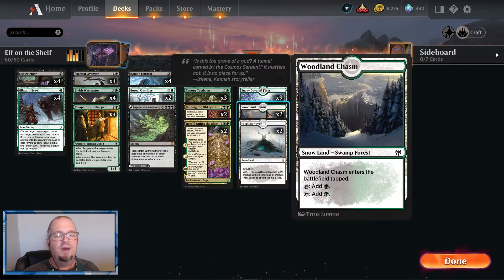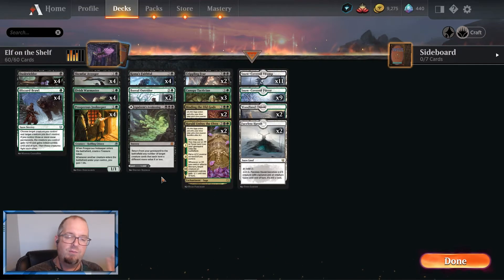We've got snow-covered swamps and snow-covered forests — 25 total land in the deck, maybe it needs one more. I seem to have mana problems today — getting flooded like crazy, then all green cards in all swamps, then forests and all black cards. We're running only two Woodland Chasms because this deck needs to go fast — I started testing with four and it was slowing me down too much. The Faceless Havens also count as elves, so when you've got a Canopy Tactician out it's a five/four. The deck overall hits really hard, it's fast, and it's actually reasonably resilient to sweepers. What it struggles with a little is creatures that have high toughness and some flying. The goal is just to get out a bunch of elves and start rampaging on your opponent.